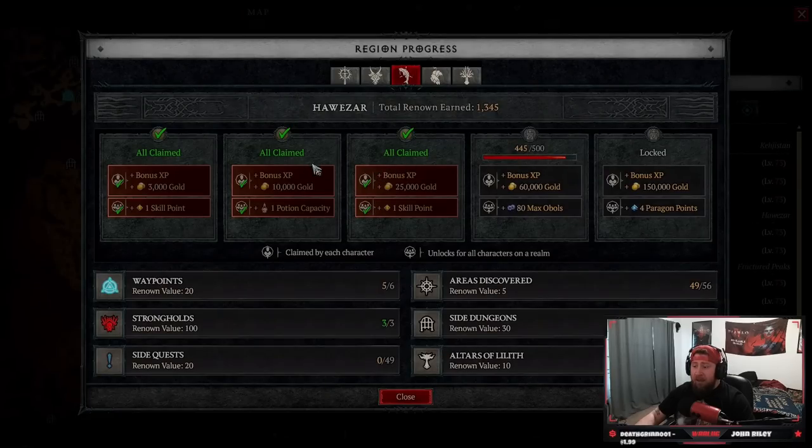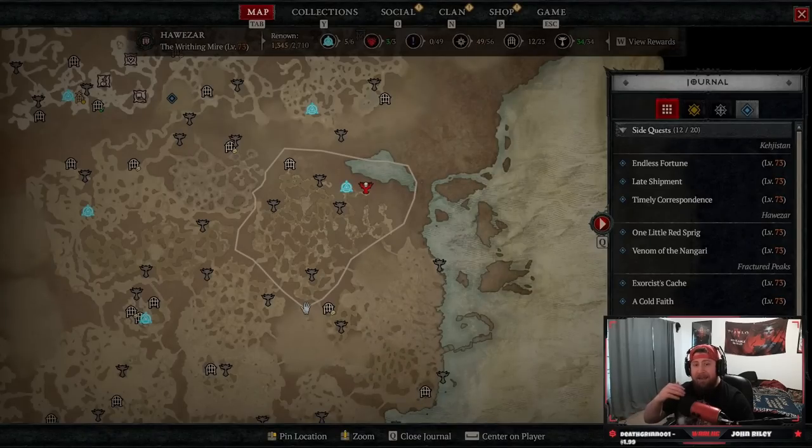Tree of Whispers is by far the best thing to do after you finish the campaign. Getting all your altars along the way is still very important, because even just getting the altars you can get almost to renown level 3. Even the first two levels give you five extra skill points and five extra potions - that's a lot going into a level 50 capstone.